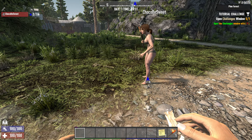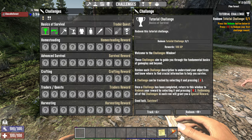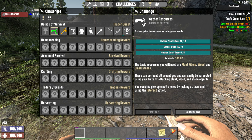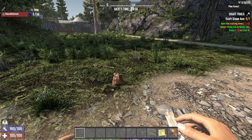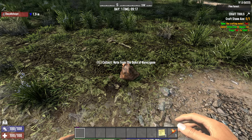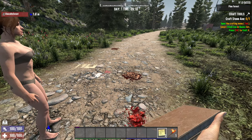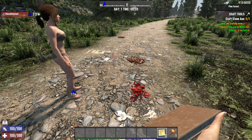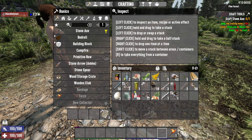There are all new tutorials and stuff in the new version, so let's jump into that. Open the challenges window with Y — redeem this tutorial challenge, gives 100 XP. You can redeem it and track the rewards. Gather primitive resources using your hands — I already gathered wood, plant fibers and stone, so let's redeem that. Next one: craft tools, need to craft a stone axe.